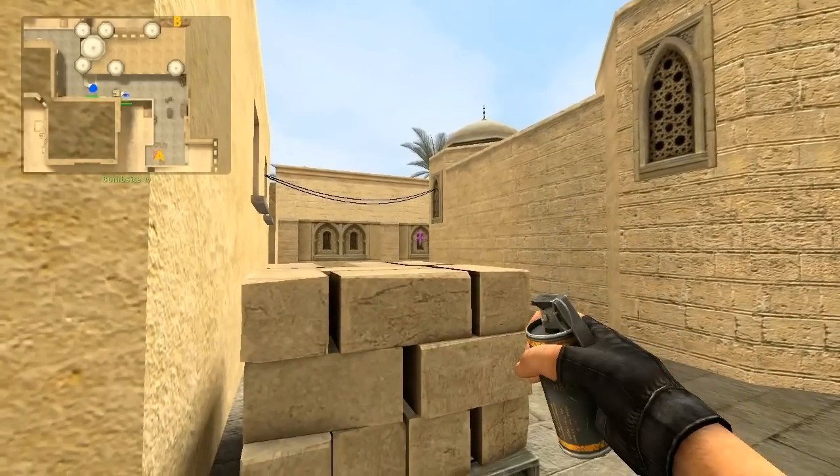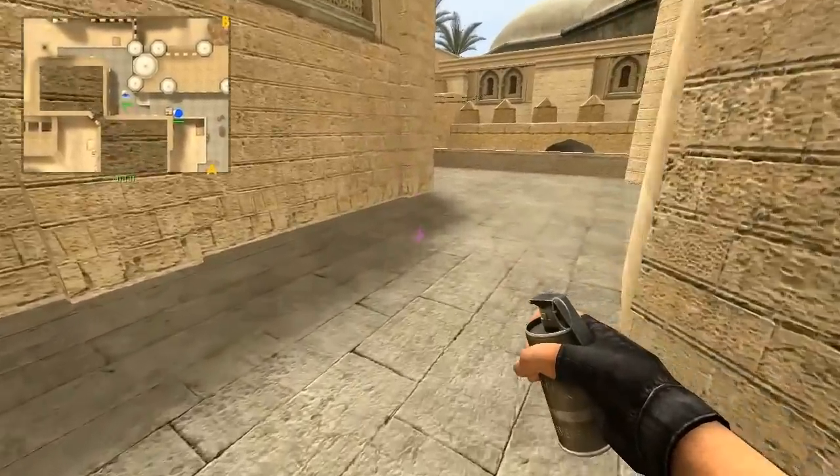The bricks also give you cover from enemy fire, grenades, and most flashbangs. It is also a good idea to keep the choke point smoked at all times.